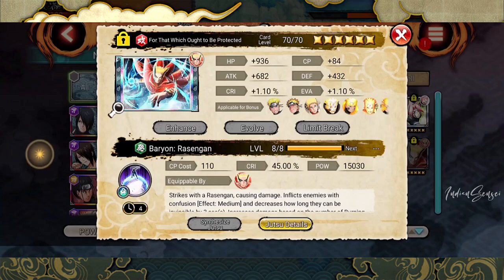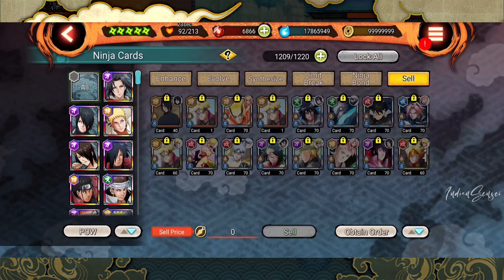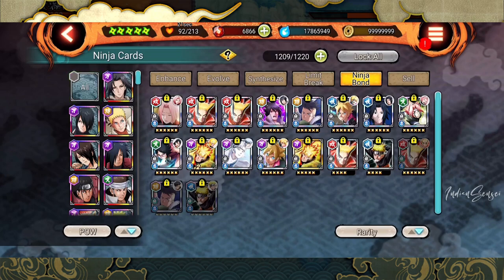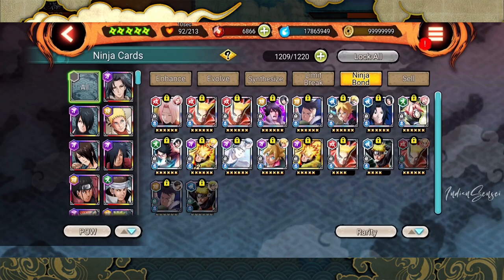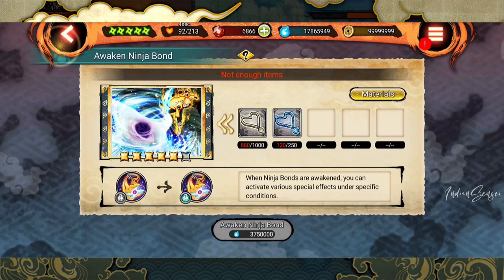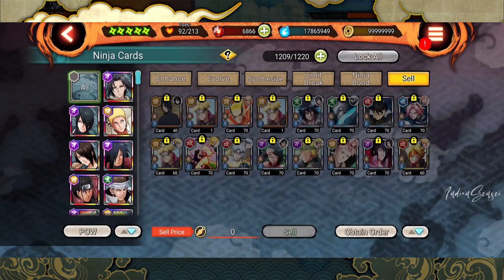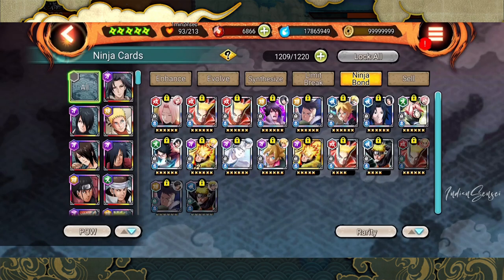I've already done this for Baron Mode Naruto, so you can see the color has changed to green. These are currently all the bond jutsus we have, and all the follow-up jutsus. We also have Kawaki's bond jutsu — the new Karma Barb — and Naruto Light's limit break is also a bond jutsu, but his follow-up jutsu is the old four-star version.